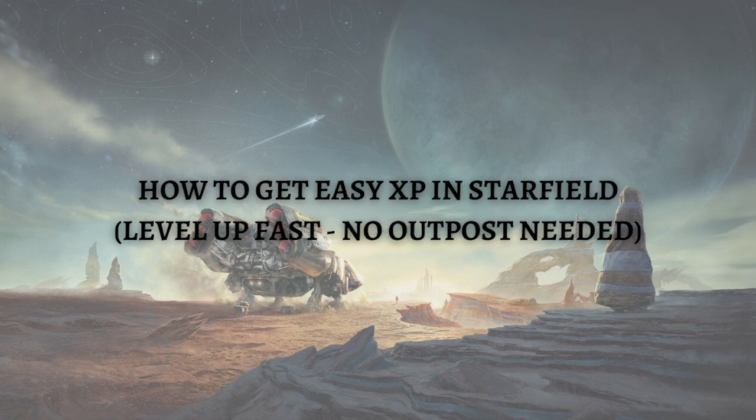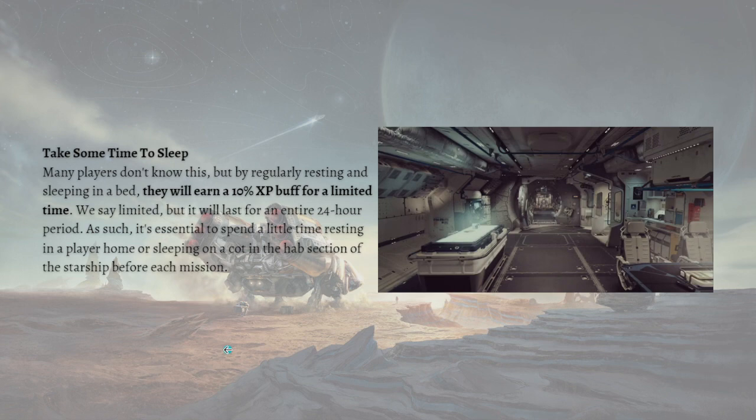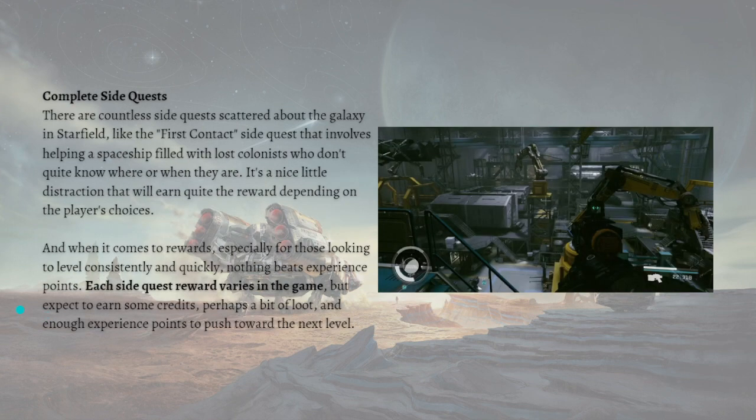The first thing you can do to level up fast in Starfield is to take some time to sleep. Many players don't know this, but regularly resting or sleeping in a bed will earn a 10% XP buff for a limited time — but it will last for an entire 24-hour period. It is essential to spend a little time resting in your home or sleeping on a cot in the hub section of your starship before each mission.